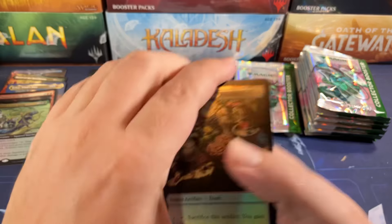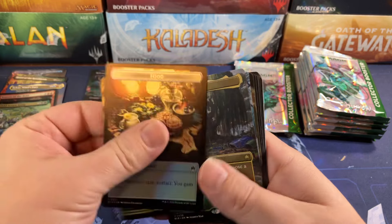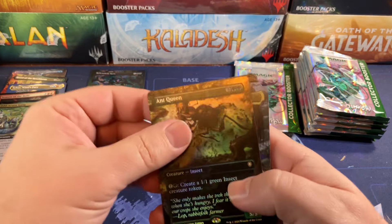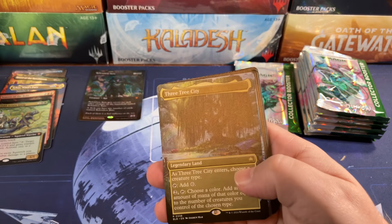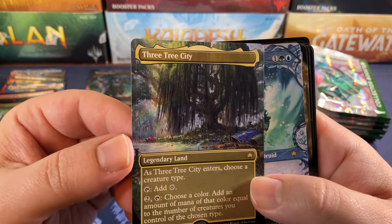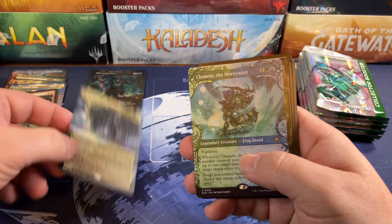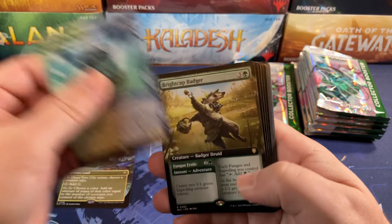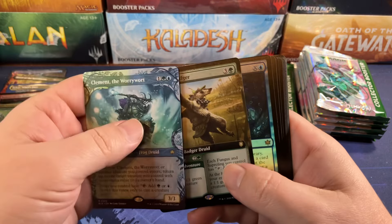Food and Rush Shield Rampage, and there it is — the Three Tree City! I don't know which one this is, it's one of them — it's not the winter one, there's no ice. So we did get a Three Tree City, we'll put that in its own little cool guy pile. Clement and Break Cap Badger.